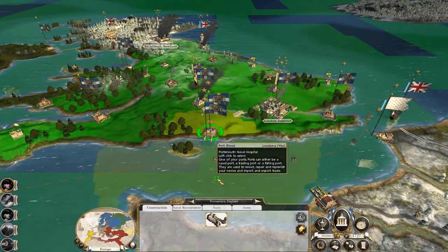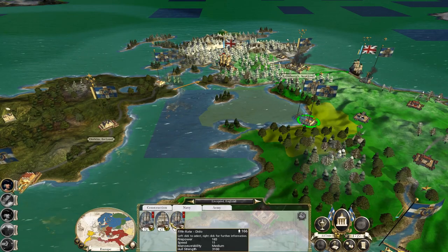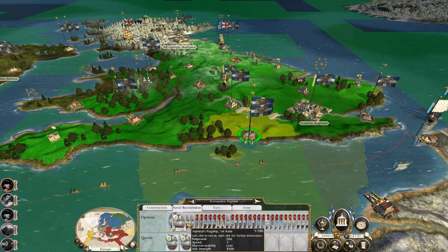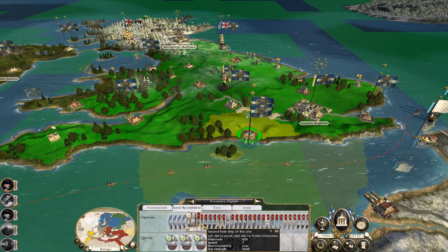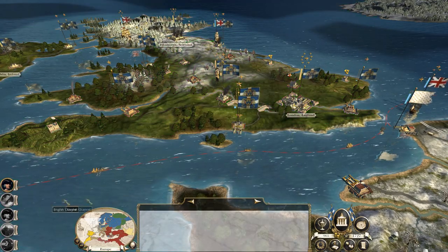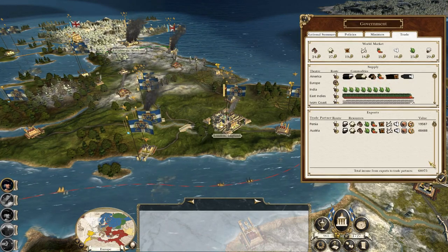Let's get that fifth rate and move it over to here for now. Let's take these third rates over to Portsmouth where they can be the core of our Navy fleet. There we go — a bunch of heavyweight ships of the line. 98 grand. Just to show how much stuff we're exporting.